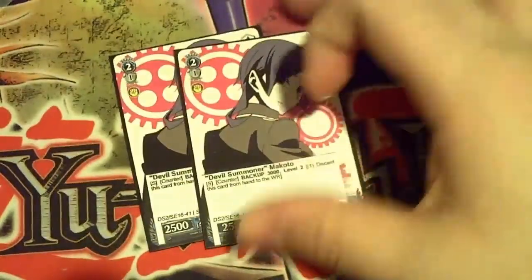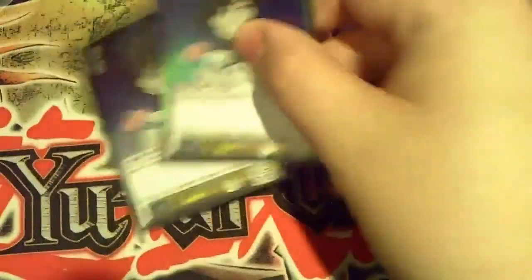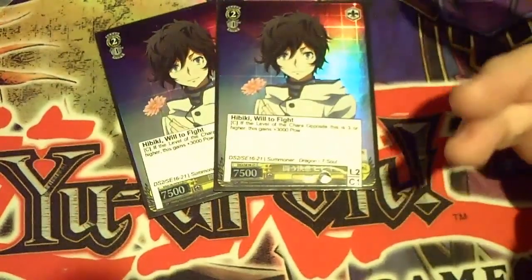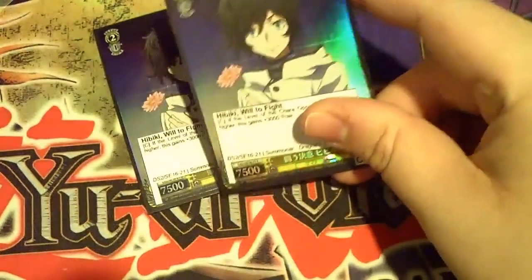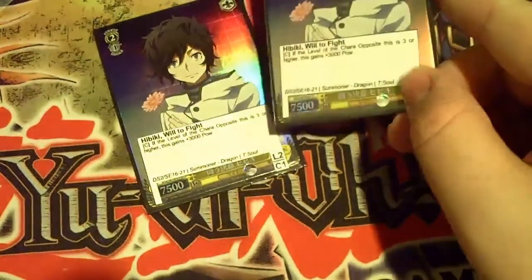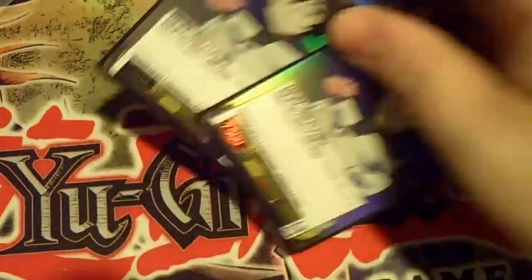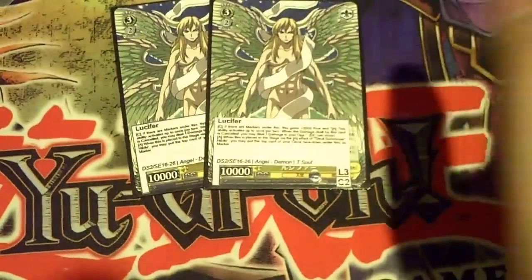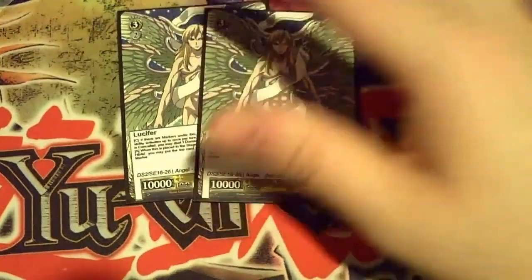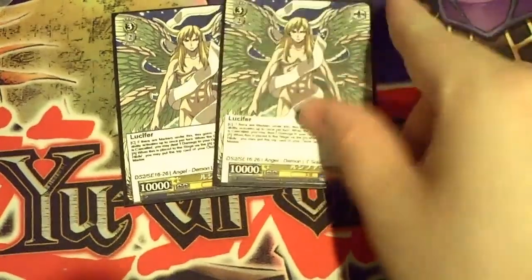Next up, just two level two backup — that free 3,000 backup is always good. And then two of the 'when I'm down' card — basically when your opponent's character opposite of this is grade 3 or higher, it gains 3,000 power, so it's a 10,500 grade 2 that costs 1. Seems good, especially against those early game changers. Two Lucifer — they're just in here because there will be times where you get off Hibiki, or if you need discard fodder, he's here before you defeat it off.